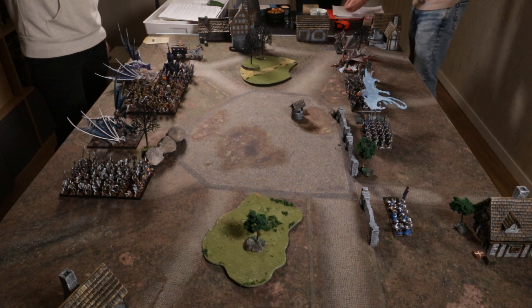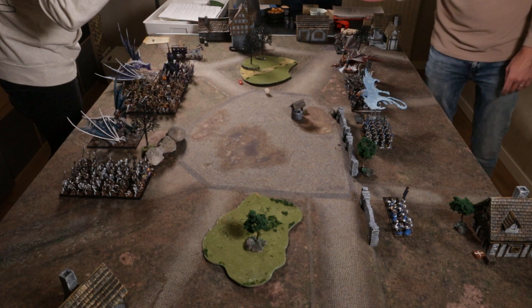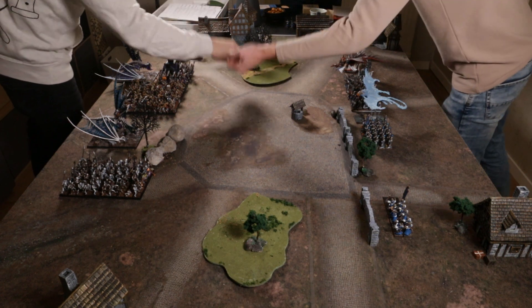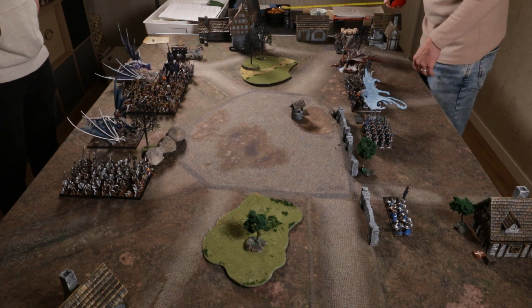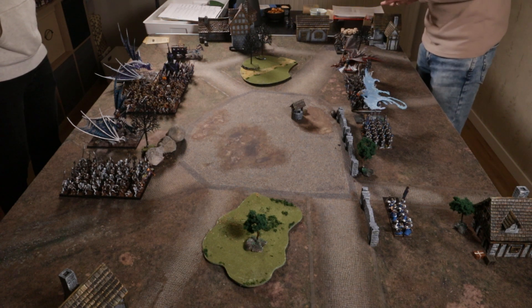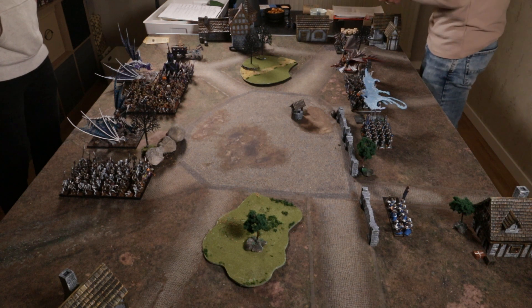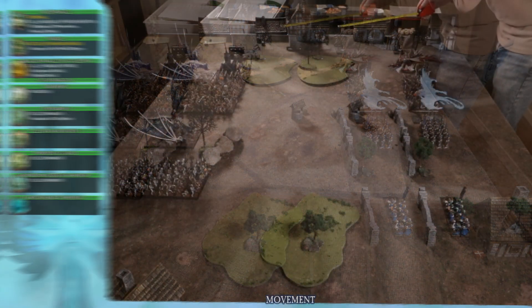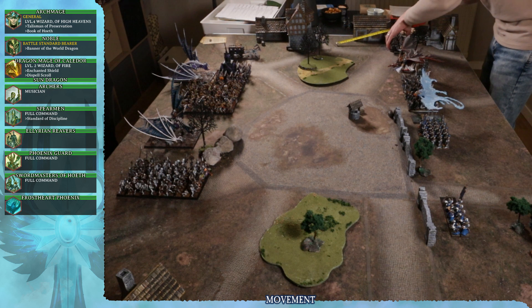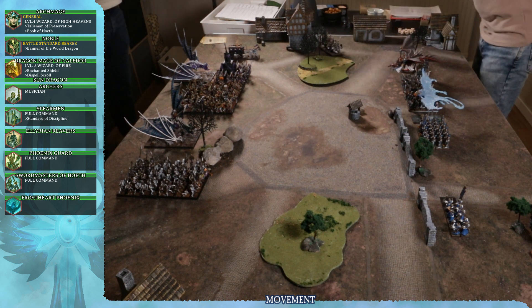It's the first turn - I deployed first so I get plus one to who gets the first turn. I actually have Vanguard but it's too late since charges have been declared. We discuss redoing the roll-off for Vanguard but decide it doesn't really matter this game. In remaining moves I will move and nudge the forest to activate it.